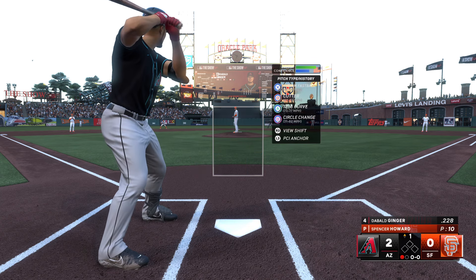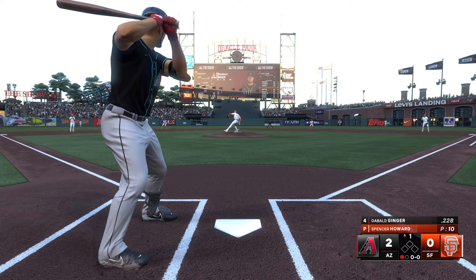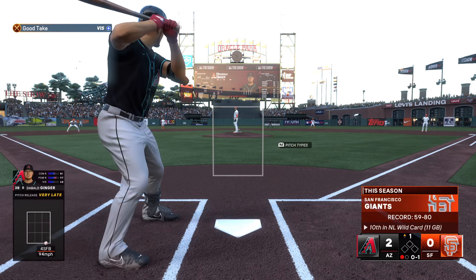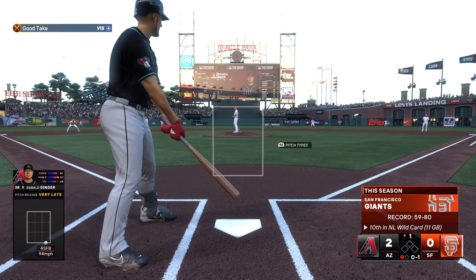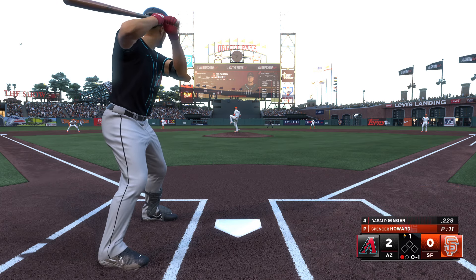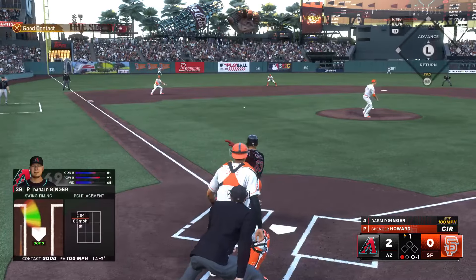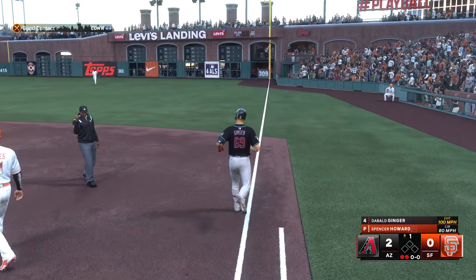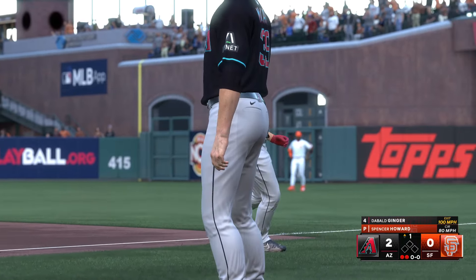It's top of the first, 2-0 ballgame, Arizona in the lead, one out, nobody on, and Spencer Howard is on the mound. First pitch — a four-seamer below the knees on the outer third, called a strike, 0-1 count. Next pitch — ripped towards the shortstop, he's going to pick it up and throw across to get me easily for out number two here in the top of the first.